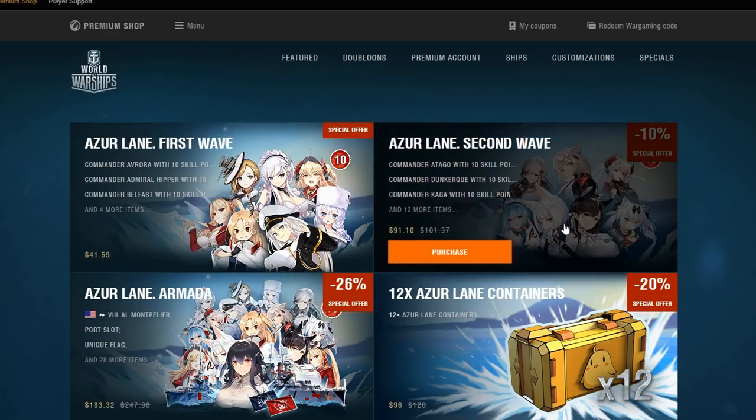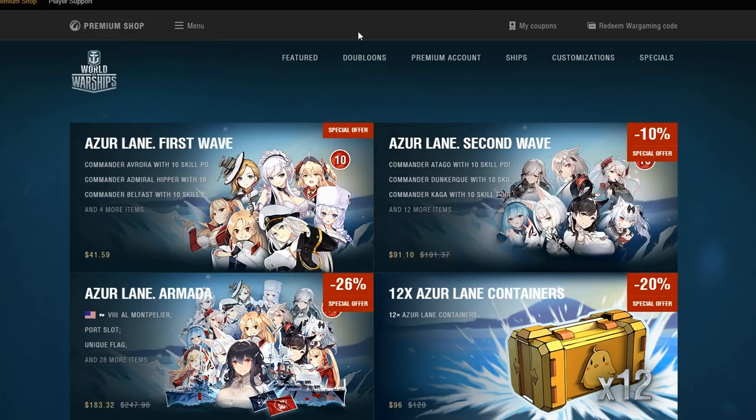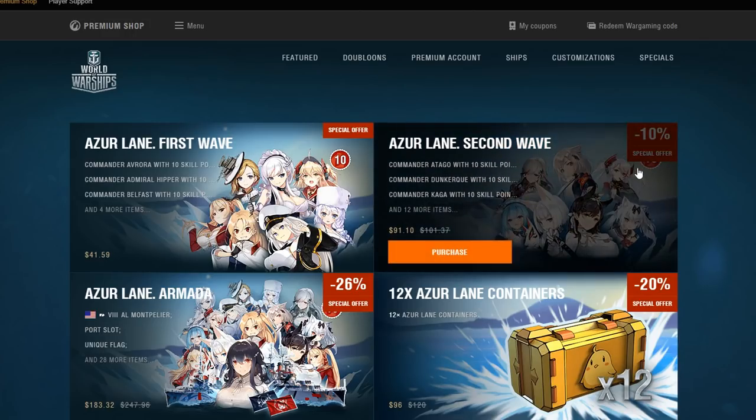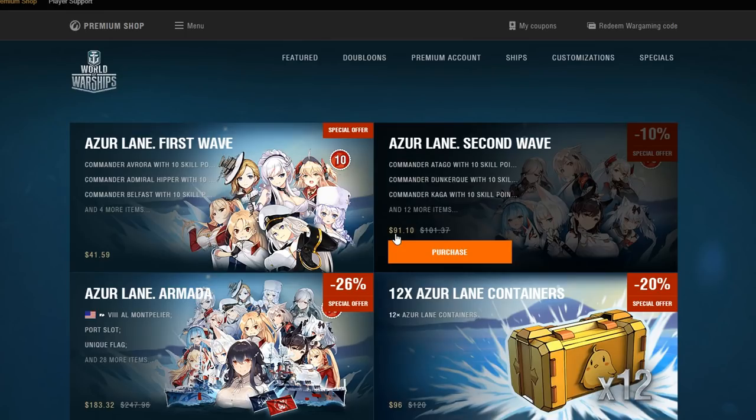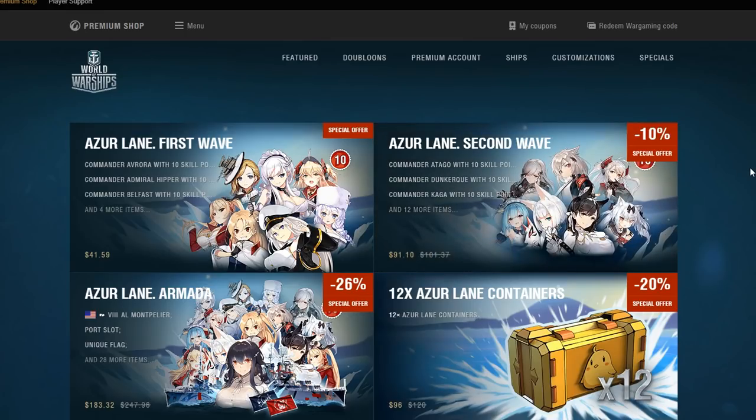How about this one? Seven captains with 10 points — it's the same amount, except it's $91. Of course, it's $10 per portrait. I mean, at least make it $7, maybe $5 — probably $5 would be better. I don't know why they priced it at $10 per captain portrait, and a voice that may have already been in the game from Azurlane.